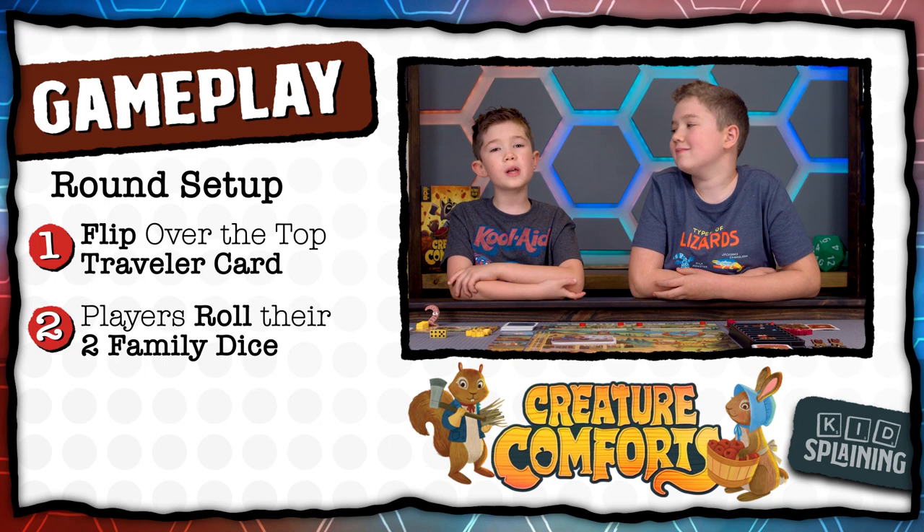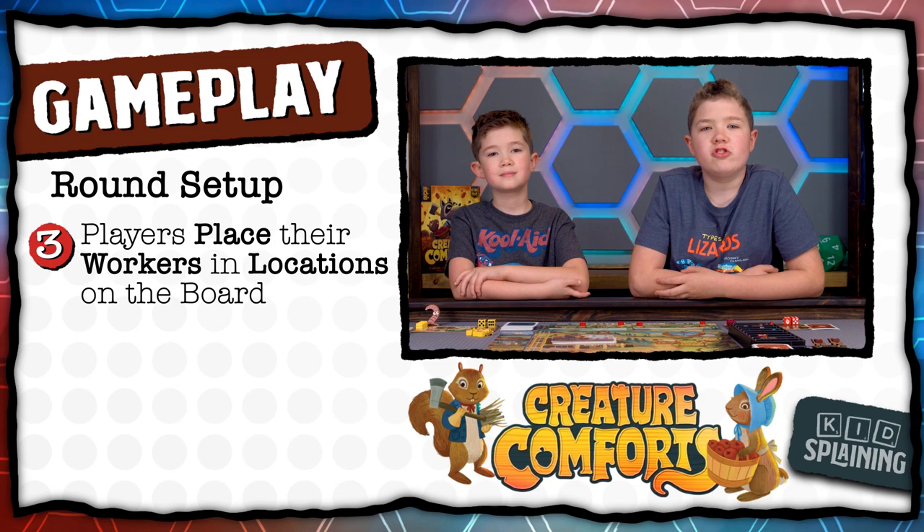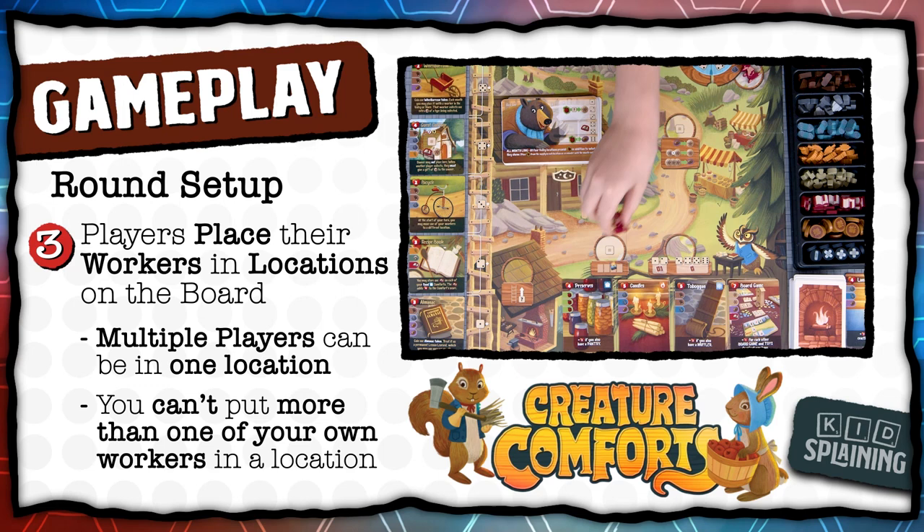Then everyone rolls their family dice and puts them at the top of their home board — but don't change them. If you're playing the Kickstarter version, the paw prints are just ones. Next, everyone puts their four workers into any of the locations on the board. Each circle with a wooden border is a different location. Multiple players can put workers in the same location, but you can't put more than one of your own workers in a location. Everyone places workers at the same time and can move them around until happy.